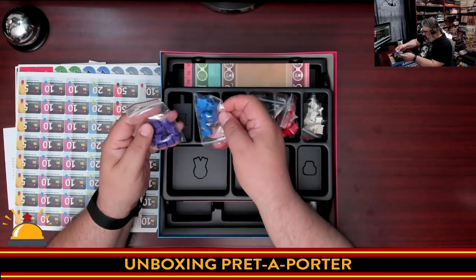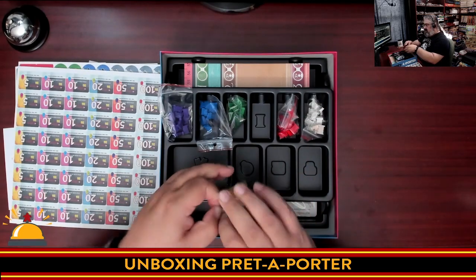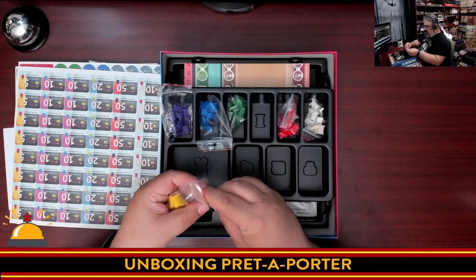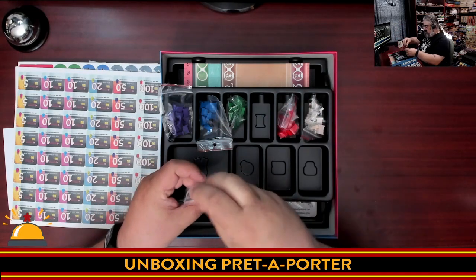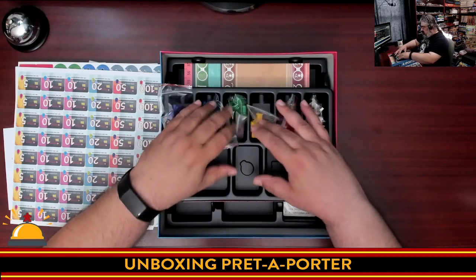These are the player pieces. They actually all look the same. Yellow seems to be a good color to stick out on my webcam, so I'm just going to hold one of these up. I'm assuming these are supposed to be spools — thread spools. They're wood, they're well painted. Very light, but enough chunk to them.